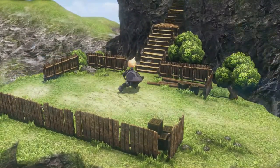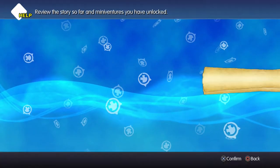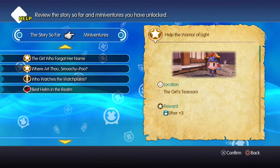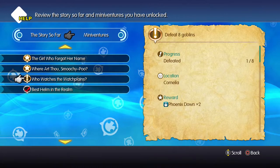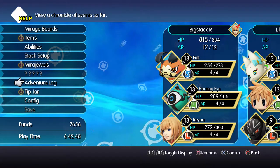One thing you are going to note is that each battle only counts as one, unfortunately. If you go to the Adventure Log in the menu, you can go over to the Mini Ventures and you can see your progress. And as you can see, we've done one out of eight after that first battle.